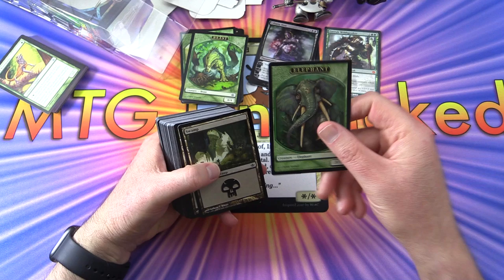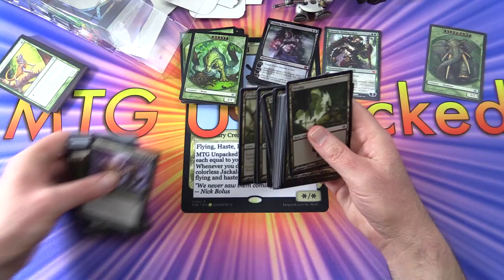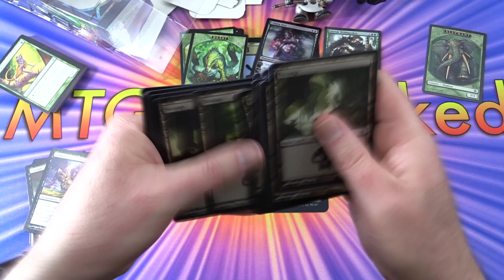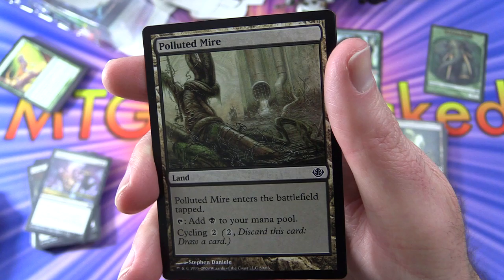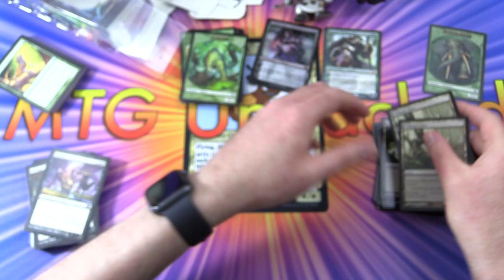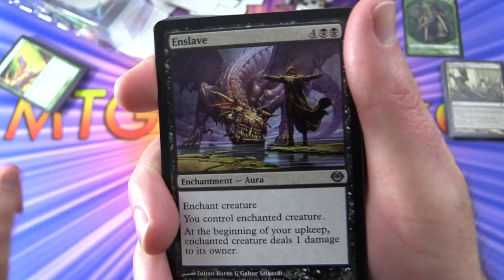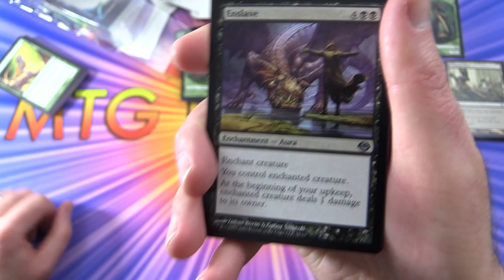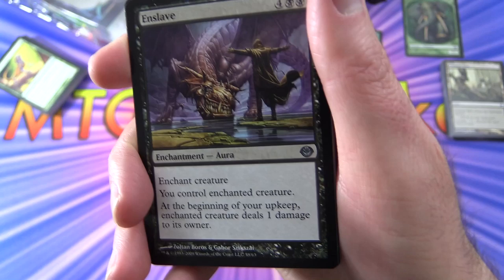So that is the Garruk deck - if you're a fan of the big green stompy creatures, that could be a fun one. We get our elephant token too - a 3/3 elephant. Now we're going to count the Liliana lands: looks like 23 swamps, and we also get some non-basics - Polluted Mire, a land that enters tapped, tap for black mana, cycle it for two, two of those. By the way, these are not standard legal, obviously they're 10 years old, maybe modern legal - not sure. Let me know if you played these back in the day.